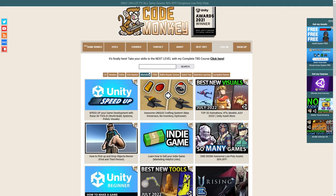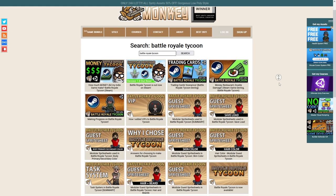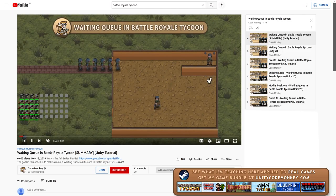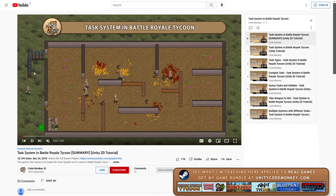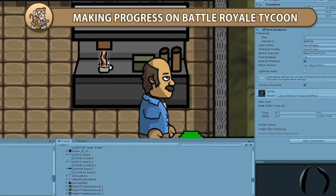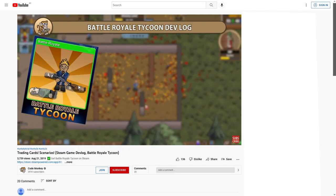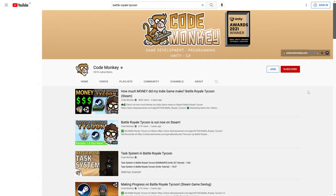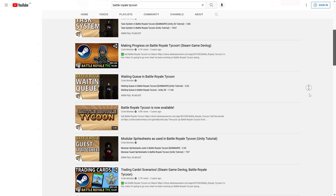Alright, so let's look at some devlogs. Before I get to the first game, let me quickly mention my own. When I first started this channel, I was already hard at work on what eventually became Battle Royale Tycoon. I did some tutorial videos on various systems — the queuing AI, the graph, the guest sprite sheets, and the pretty complex test system. Near the end, just before release, I did some more standard devlogs: implementing money and a restaurant, adding VIPs, adding trading cards. After release I also made a video sharing my revenue stats. Whenever I start working on my next Steam game, I will definitely be doing a full series from start to finish, so stay tuned for that.